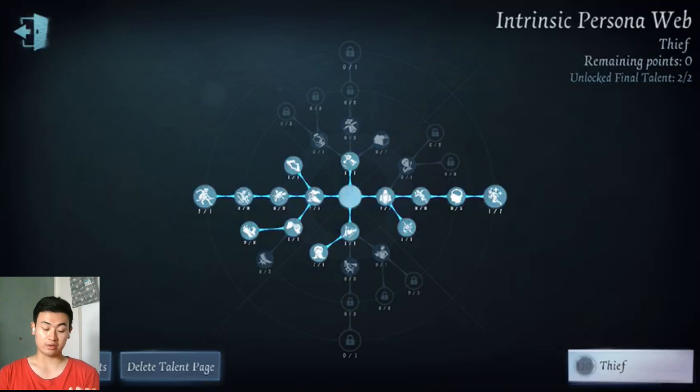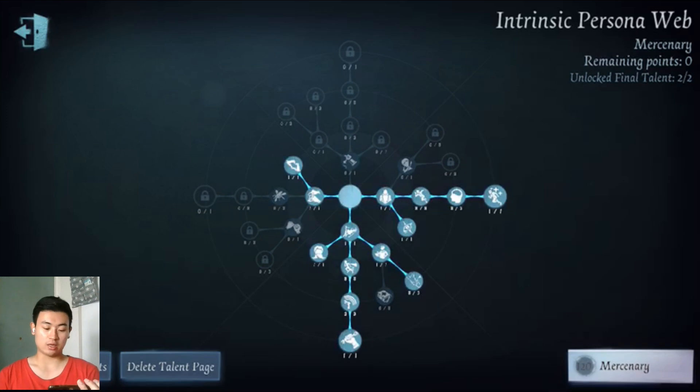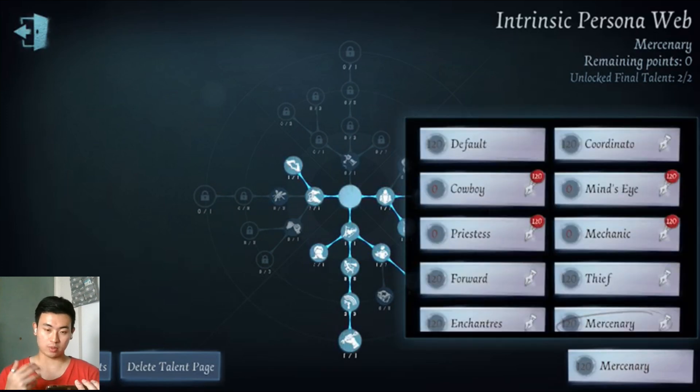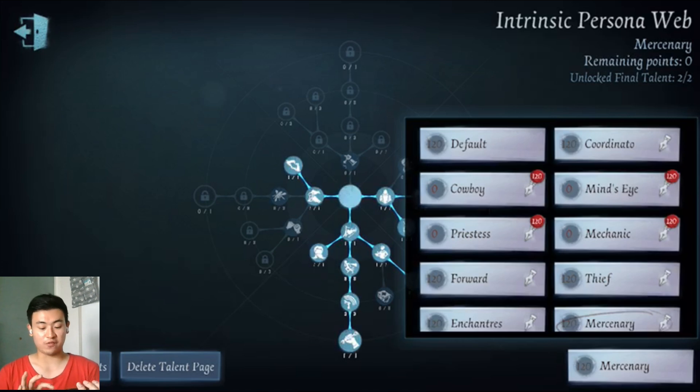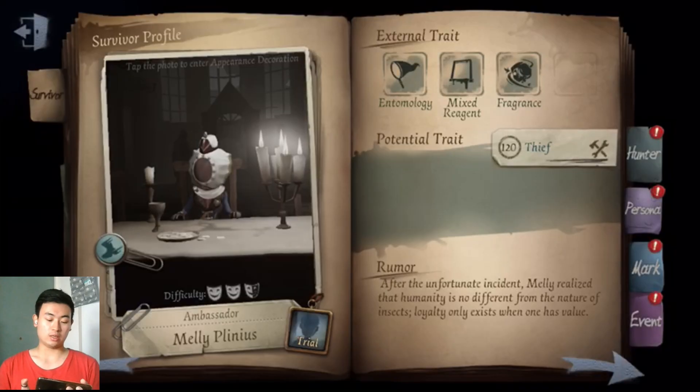For persona, I always use Thief because she is definitely a kiter. But sometimes, because it's a new release, people will use all-Entomologist teams - two or three Entomologists - which will be common. When the whole team uses Entomologist, we have to use the 3-6 build to be safe. But if the team order is right with a rescuer and decoder, the other can be kiter or supporter like Cowboy, then I suggest using 3-9.